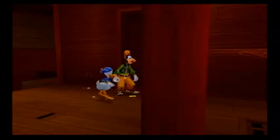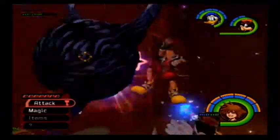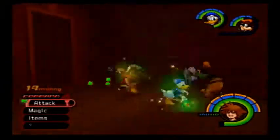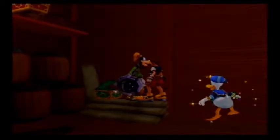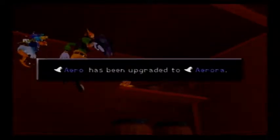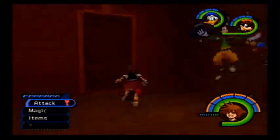I think this is the last yellow trinity in the game — we can open the locked door. Oh, it warped us inside there. Ooh, we hit the jackpot! Dalmatian puppies. I can't carry any more Dispel G, but that's fine. And we get the power of wind in this chest, so Arrow has been upgraded to Aurora — or Arora, however you pronounce it. Okay, that happened.